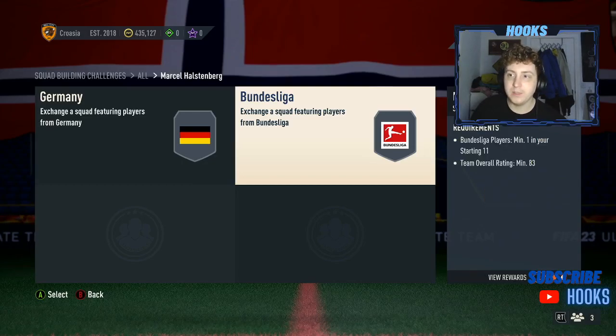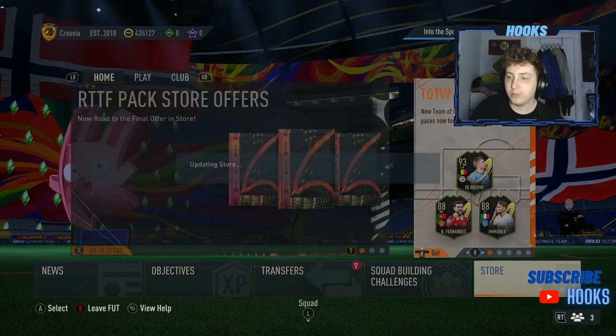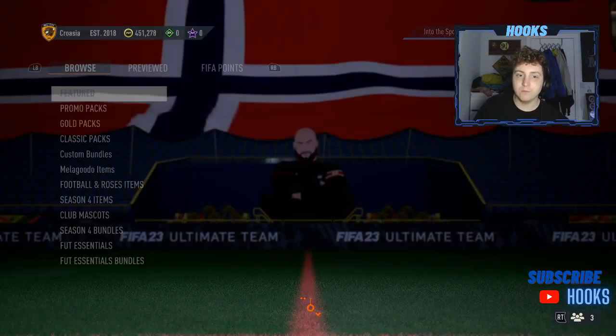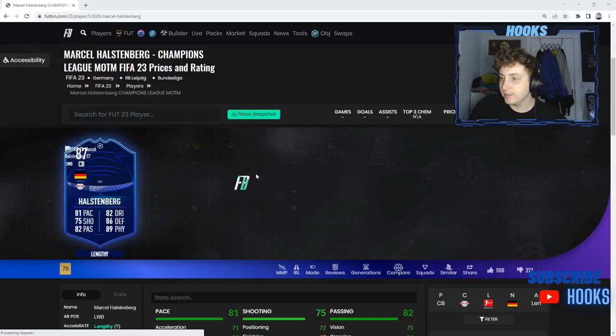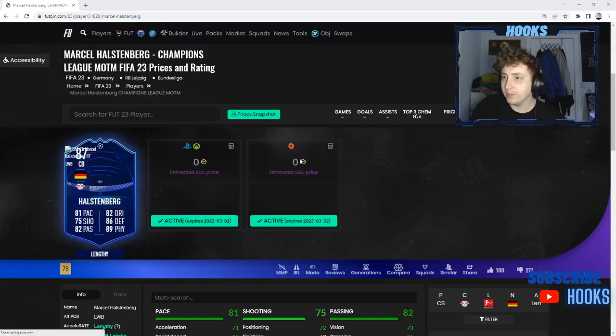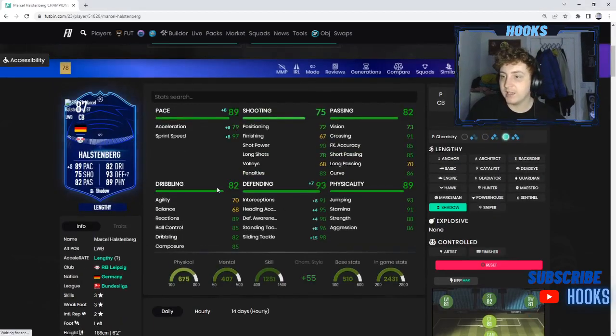I will load Footbin to see if that's on there. But that is all the content we've got — a Marquee Matchups, which is going to be pretty easy, very nice and easy to do. There's no price on Footbin at the moment for Halstenberg. But this is the card — can we put a chem style on it? I would definitely go with a shadow if you want to do this SBC. An 82 squad, again 15 to 20k. An 83 squad — 83s are almost 3,000, so it's going to be about 30k. So 50k total for this card. With a shadow on it, not sure if that is going to be worth really doing.